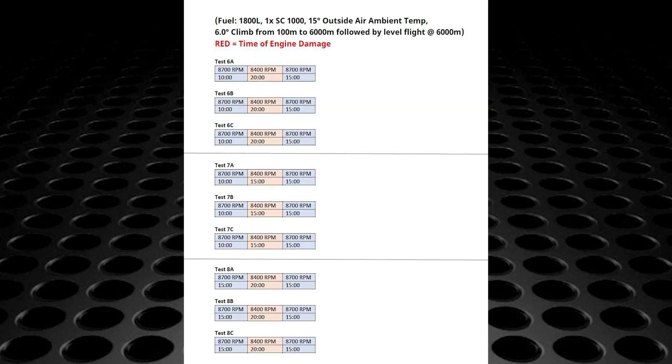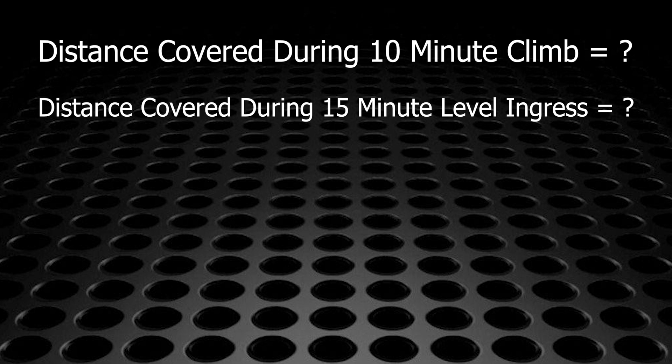During mission planning you must plan for the fact that once you've reduced to nominal power, you will have to fly for 15 to 20 minutes before your full power is replenished to a full 15 minutes. If you want to know approximately how much distance you'll cover during the climb or during the obligatory 15 to 20 minute ingress flight at nominal power, there are a few ways to do that.